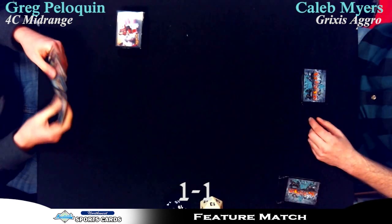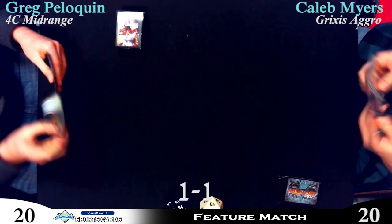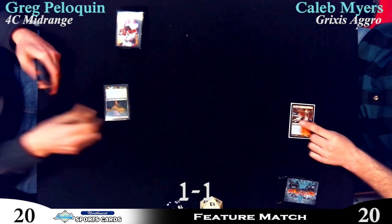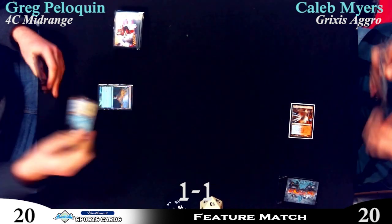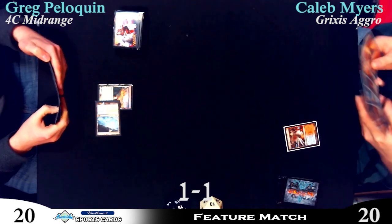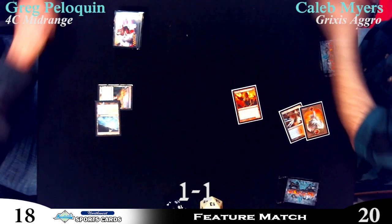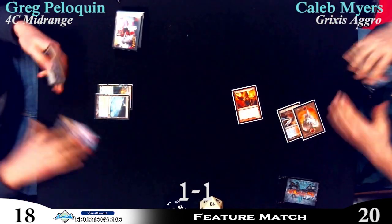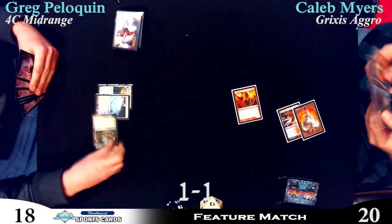Greg does not have Farseek for the third straight game. Another Ash Zealot — that's not what Greg wants to see. Third straight tap land. He really doesn't want to see a repeat of last game. There's a Syncopate in Caleb's hand. That's going to the top — land tapped, go. I think that's actually not that bad. Greg has to do it. If I was Caleb, I think life is irrelevant in this matchup.